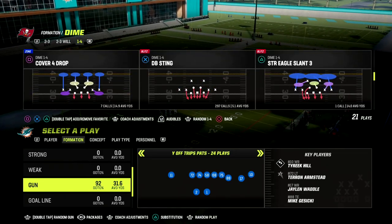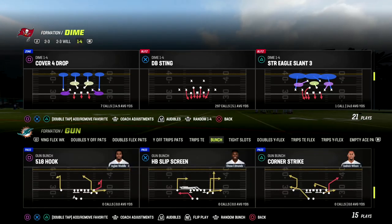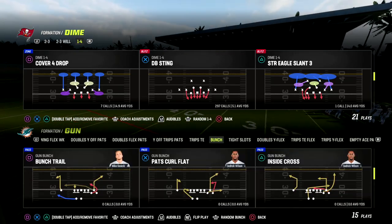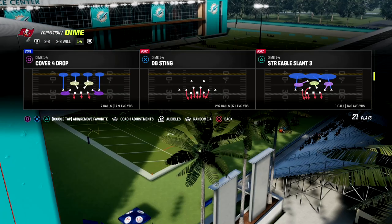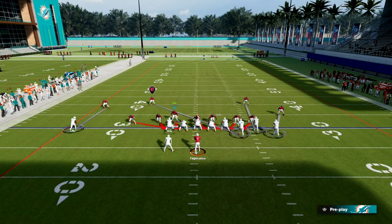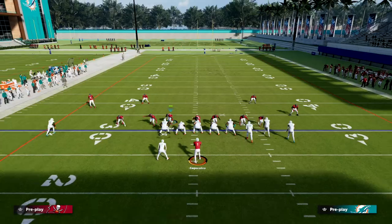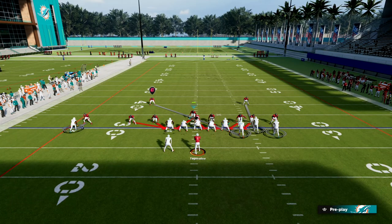This blitz is incredible. The play is DB Sting, and we're going to the gun bunch formation — corner strike is a good play to pair with it. We're in DB Sting out of the one-four-six with no coaching adjustments. I like to put my line formation to match coverage, but that's basically all I do. The setup is really simple: we're just going to pinch our d-line.